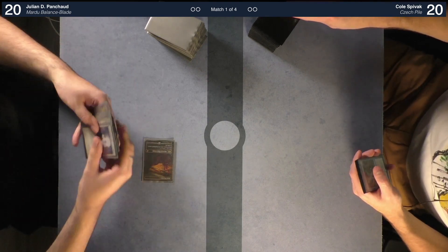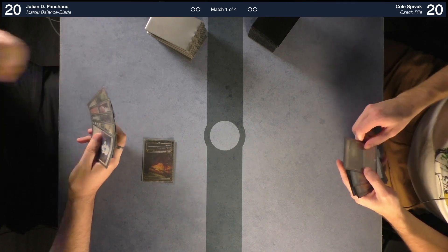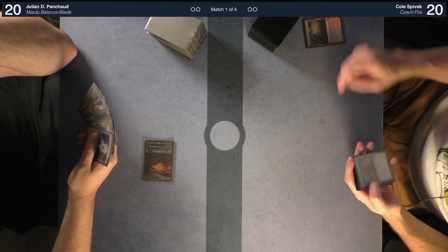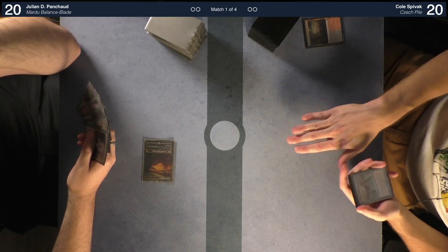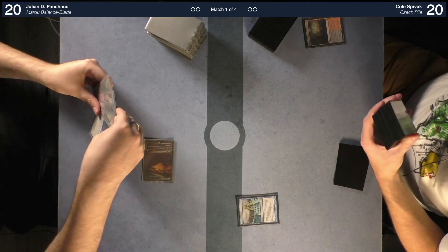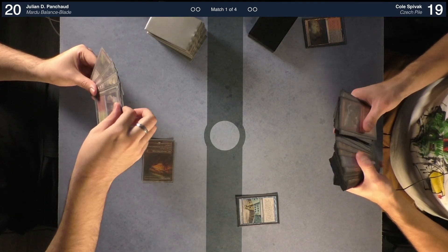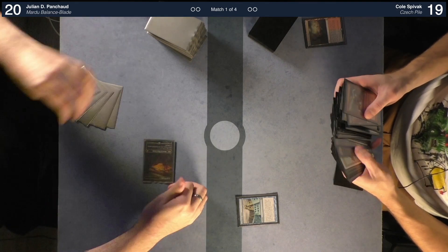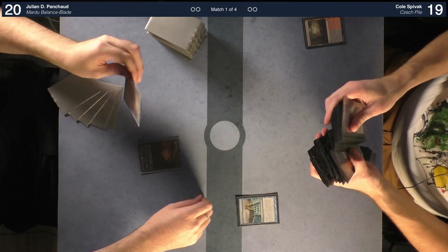You had that land in your opening hand the first time? I did. I'm going to crack this Bloodstained Mire and get a Volcanic Island, and I'm going to suspend Ancestral Vision. Sounds like a not-bad turn one. I dig it — seems really good. We're going to untap and draw.